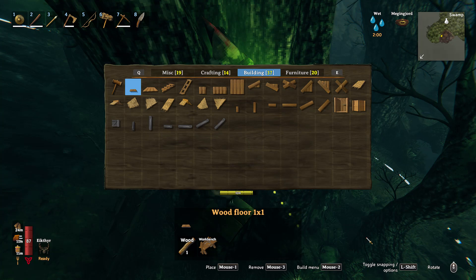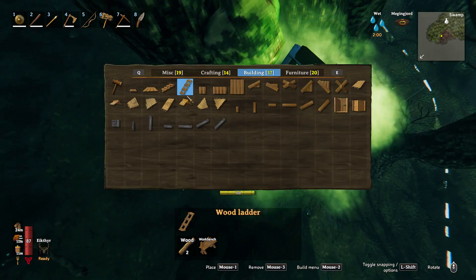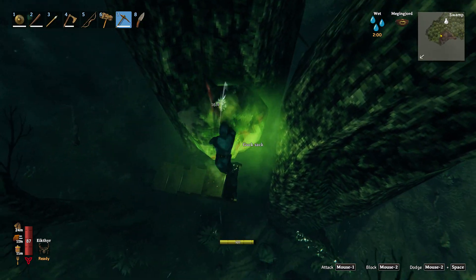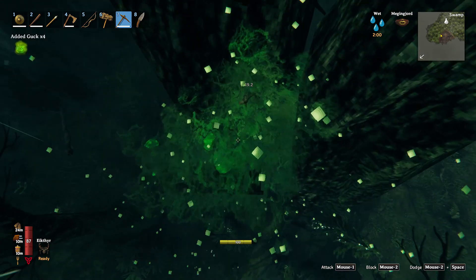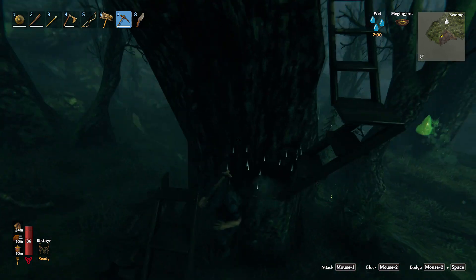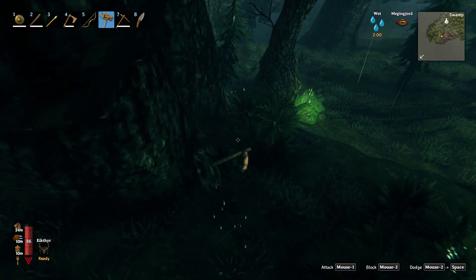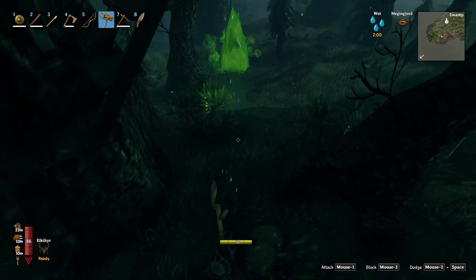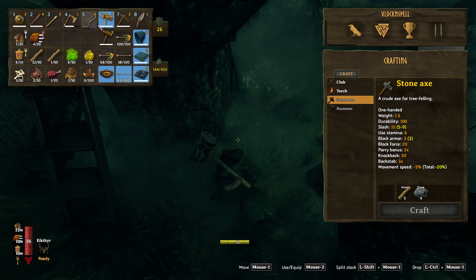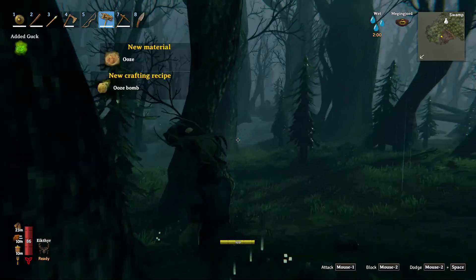I need to place that there because it doesn't want to go on the other side. Oh, all the gunk is on this tree - and that's a slime, or blob, which is their actual name. I can absolutely destroy these guys - good thing I leveled up Stagbreaker to star six.